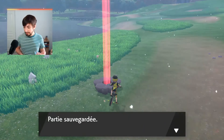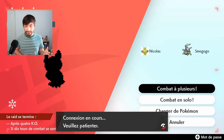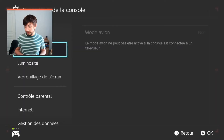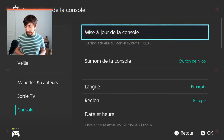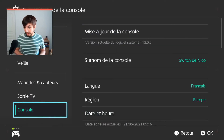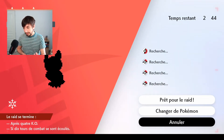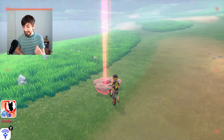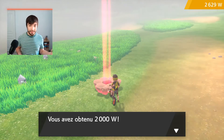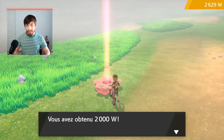You will want to go online — nothing will happen, it's actually local, don't worry. Press home, go into your console settings, into console, and add one day to the date. When you come back to the game, leave the den and — surprise — it is still active, which means you get 2,000 watts. Just repeat this over and over to stack as much watts as you want.